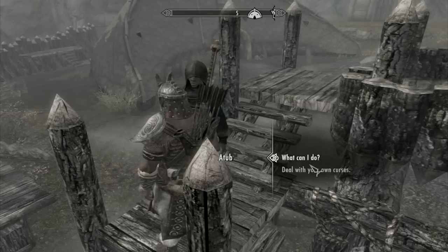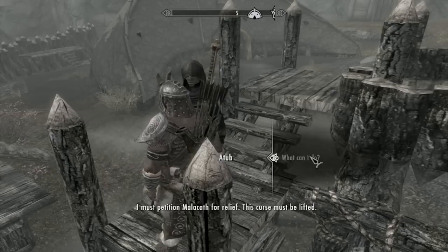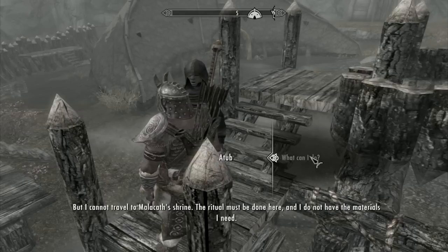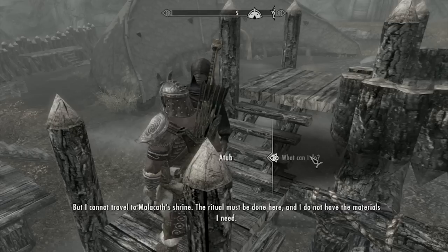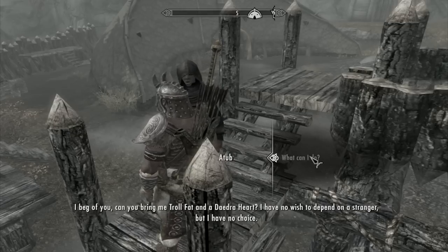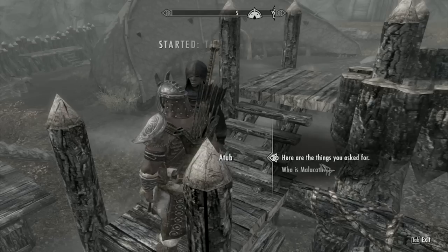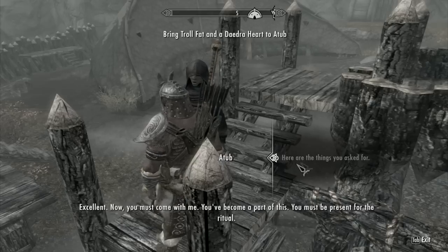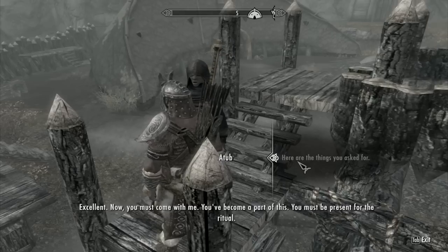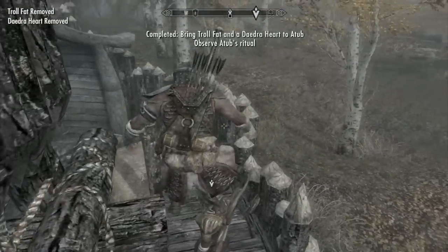I'm Crom, I kill any giant - what can I do? Yamars has demanded everyone stay inside the walls, so Atub must petition Malacath for relief to lift the curse, but she can't travel to Malacath's shrine so the ritual must be done here. She needs Troll Fat and a Daedra Heart - which I already have. Now you see why I brought those before coming down here. Make sure to do that before you come here.